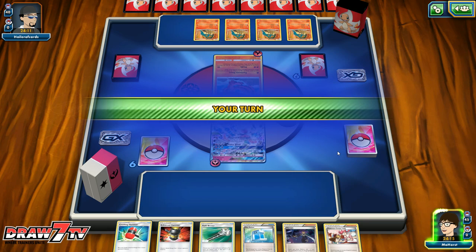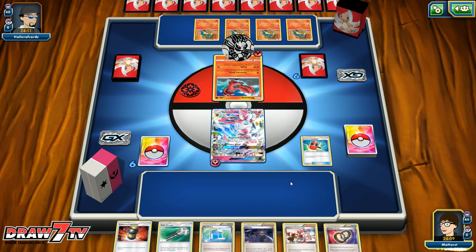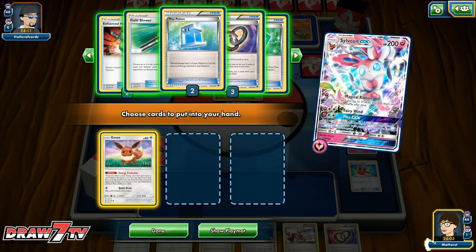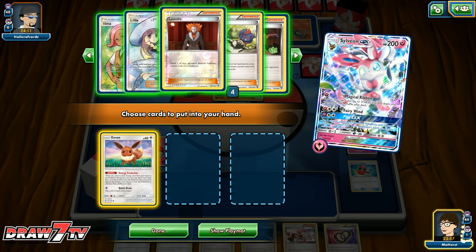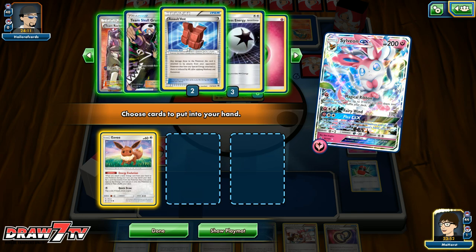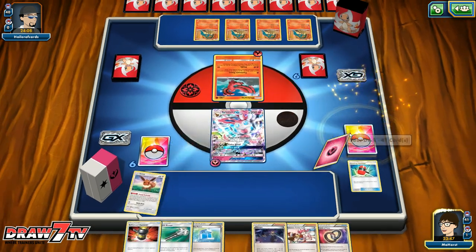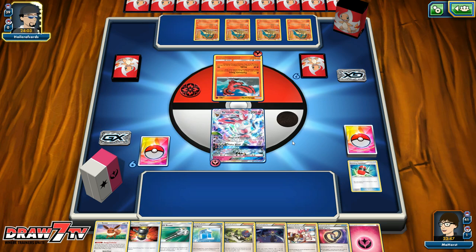He now has a full bench of Cyndaquils. We're going to Crushing Hammer — hopefully knock that energy off. We do not. All we can do is Magical Ribbon, so I've got to make sure another one is ready to go. In this matchup I need some draw support, so I'm going to grab that. He's more than likely going to get a Typhlosion built up here — and he does, actually just a Quileva for now.